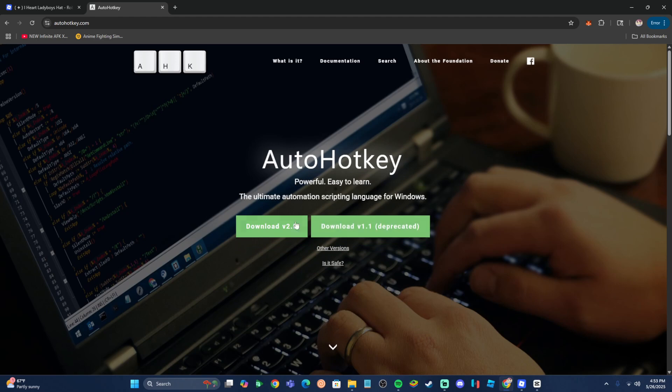Once you click on it, it's going to ask you for two versions: the 2.0 version and the 1.1 version. Because of this specific macro, we're only going to need the 1.1 version. Do not download the 2.0 version, otherwise it's not going to work. Just download the 1.1 version, go ahead and download this real quick, and then you can move on to the next part.